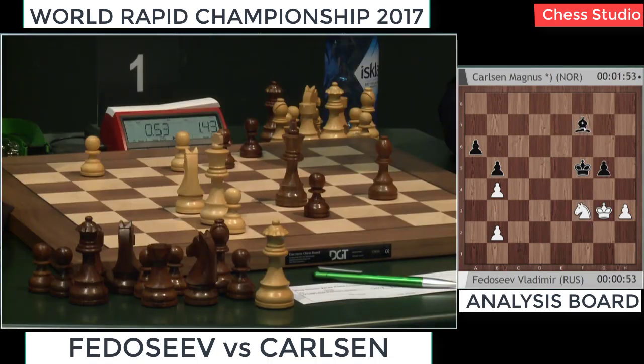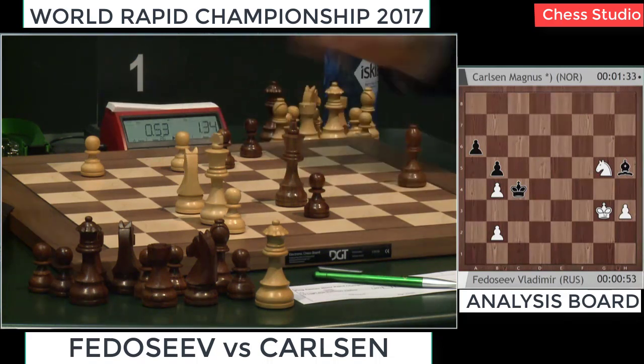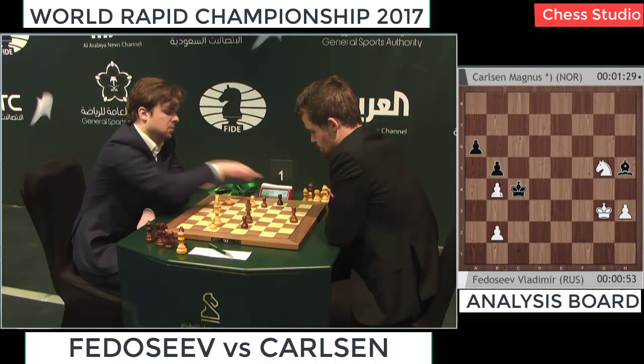Maybe he wants to block this pawn from h5, but what's then? Because king e5 is still a check on d5 — this one is blocked so far. There is also a not-in-time idea with the king, by the way. That's actually an unpleasant idea.